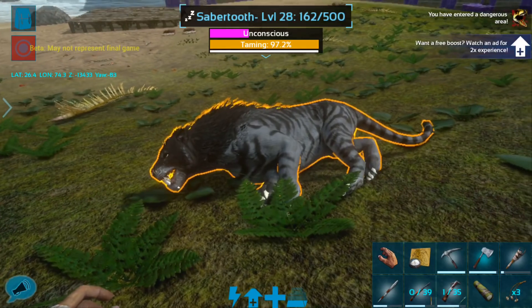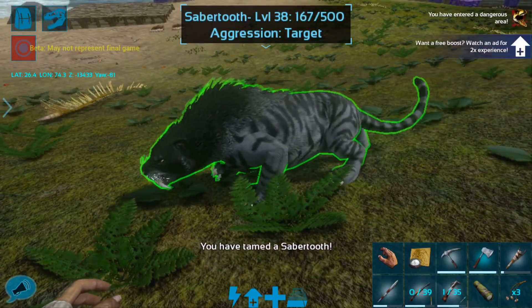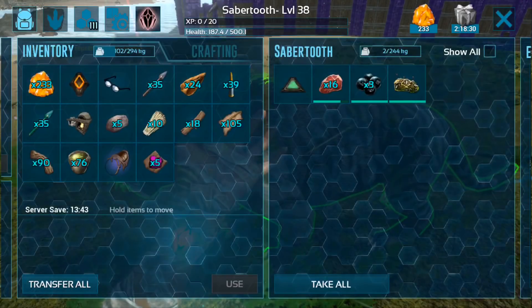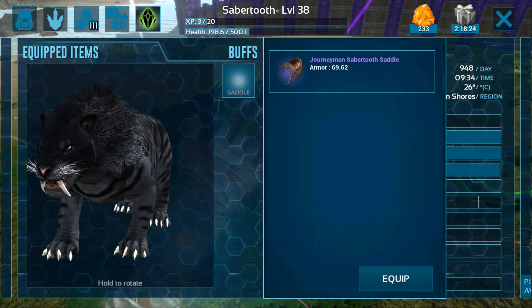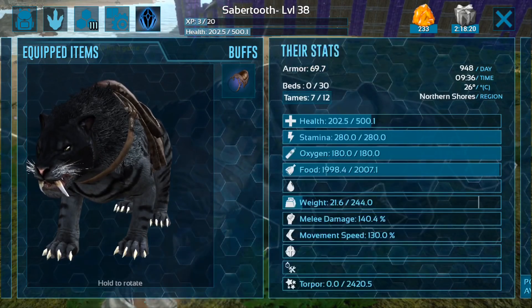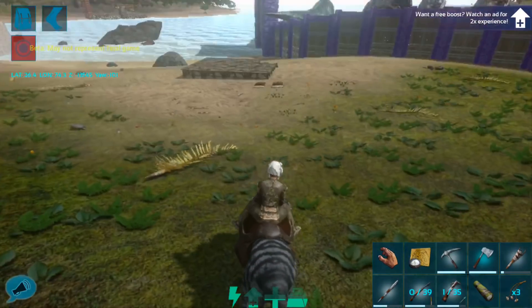Especially if we breed an imprinted saber tooth first, then we should be really okay. So a level 38 is not bad. I did input this saber tooth's stats into Dododex, and it does appear to be decent. It's not the highest level saber tooth we could get.